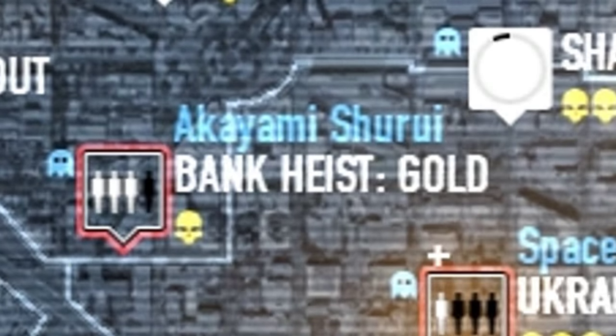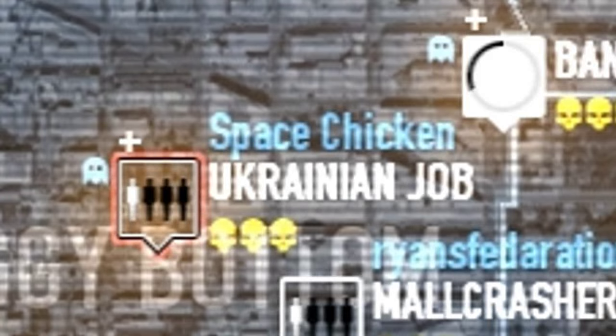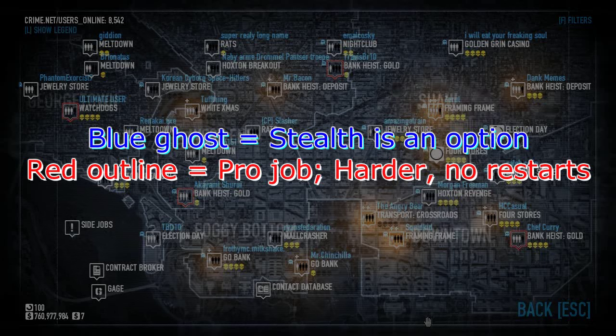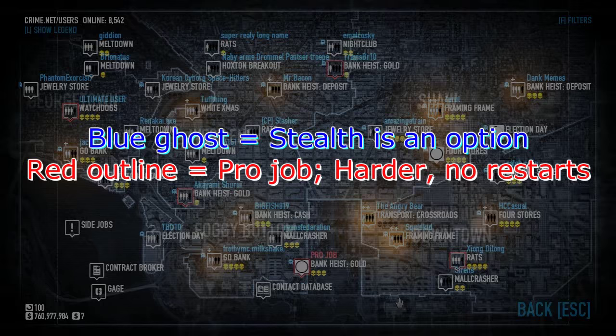If the heist has a red outline around it, that means it's a pro job. Whereas on a normal heist the host can restart at any time — including if the crew failed — pro jobs cannot be restarted. If your crew fails the heist, the contract will be terminated and the team will be kicked back to the lobby.